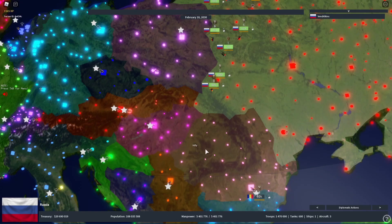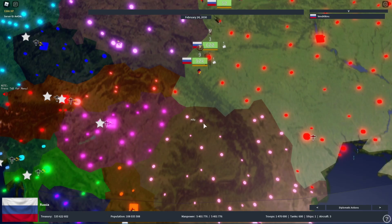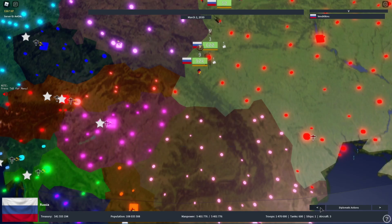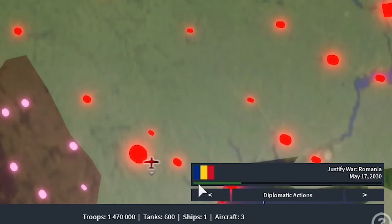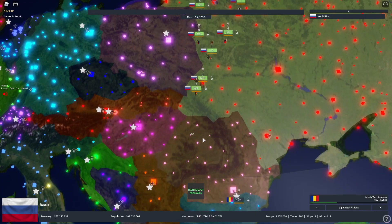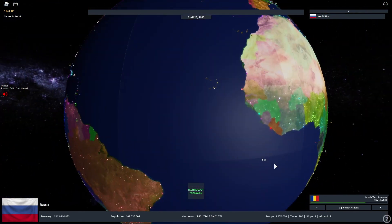Another useful addition is the Justification Bar. When you want to justify war with a country, click Conquest and wait. In your top-left, switch from the default Map Moves tab to the Diplomatic Action tab, and you'll see the justification bar. It shows which country you're justifying war against and the end date. As days pass, the green bar fills up, and once it's full you can declare war on that country.